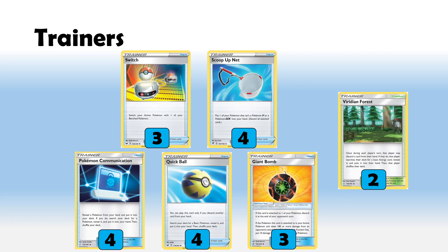Although Centiskorch and Eternatus can technically play around Giant Bomb damage if they want to, we can punish that with Malamar very easily. If they are going to gust around Salamence VMAX, that's also a small benefit to us because we reset our own Max Wing. Giant Bomb is a nice deterrent making them hit other things around the board and potentially skewing their prize trade. Against VMAX decks, that 240 can swing in and finish things off, which is excellent.